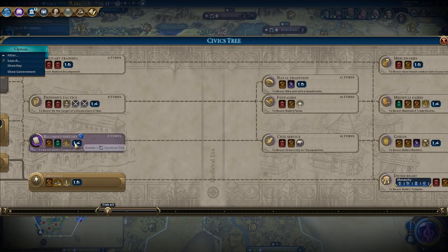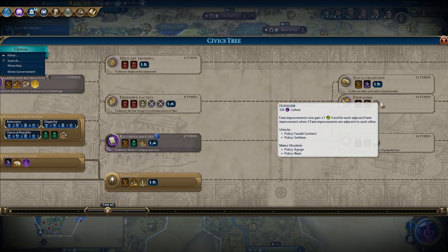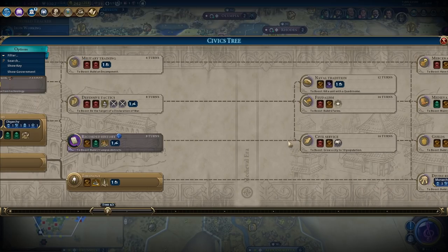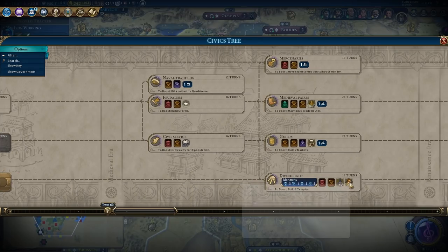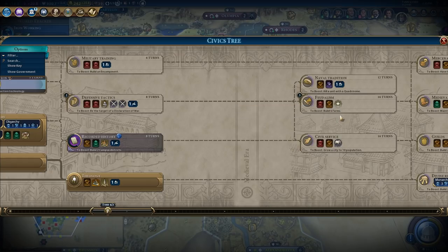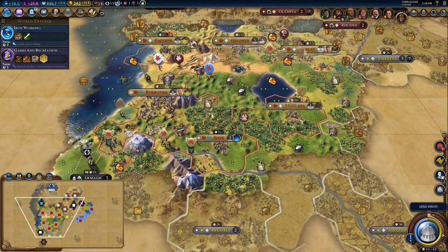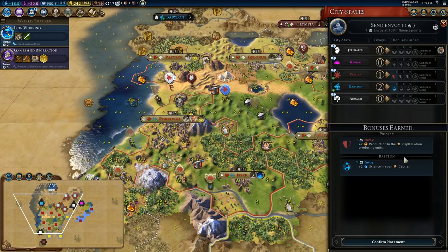There are kind of two routes I can go. I could go to feudalism — that would boost my acquisition of chivalry but would mean I build cavalry slower. Or I could make my way down to divine right — I'd have a monarchy government with lots of boosts and could get cavalry faster to support my push. On the other hand, going games and recreation, defensive tactics, feudalism into divine right is only about a 16-turn diversion. If I got monuments up quickly in the meantime I could speed that up significantly.